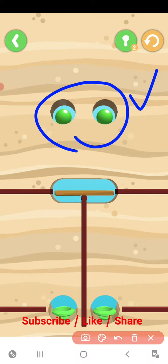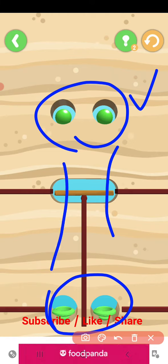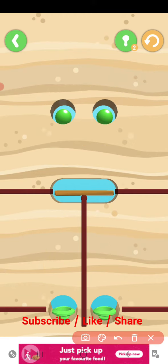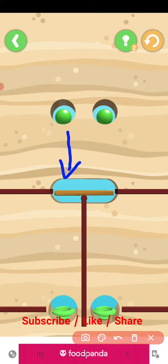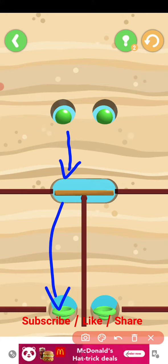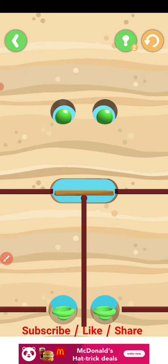Level 10, here we go. We have two balls and two places to drop and throw. First of all, we have to pass this one, throw this one, and this should be very clear. First try on this one, then second on this one.